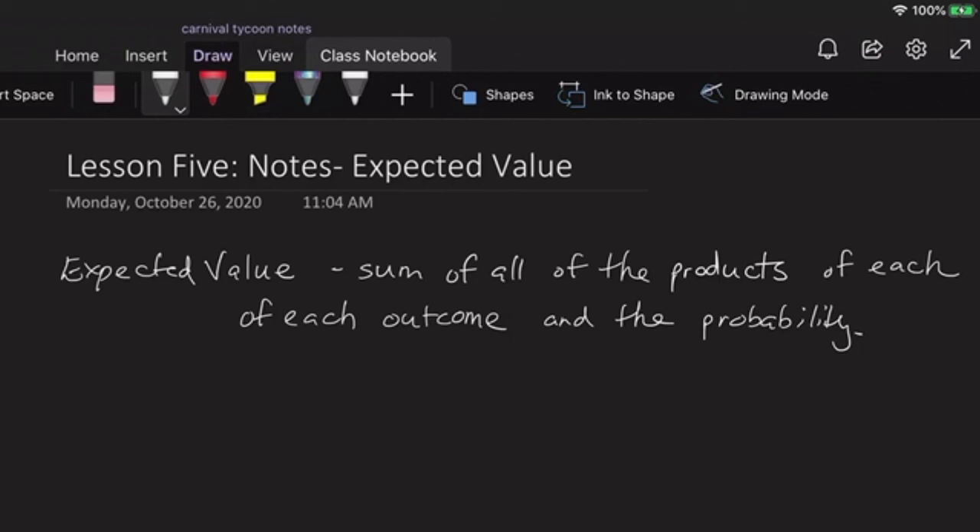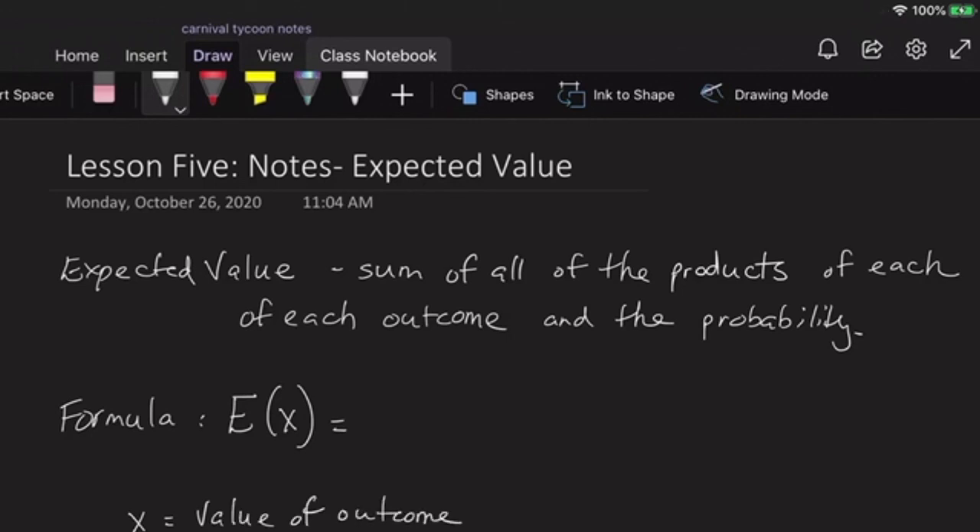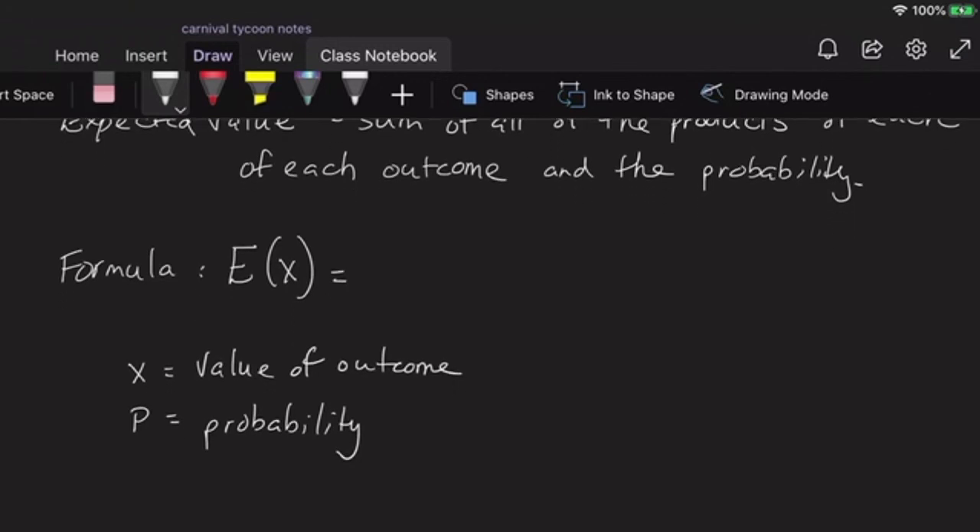So what is the formula? We're going to be multiplying some things together and then adding them together. X is the value of the outcome, and P is the probability of the outcome. So the value of the outcome multiplied times the probability of the outcome — and then we add a whole bunch of those together, because it depends on how many different outcomes we're talking about. We call them X1 times P1, plus X2 times P2, and we continue until all outcomes are accounted for.